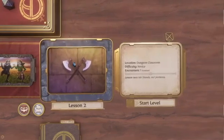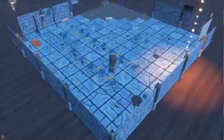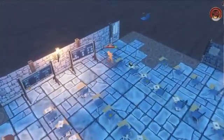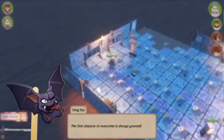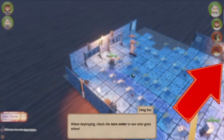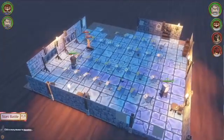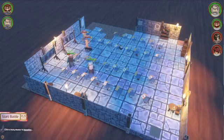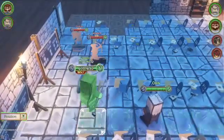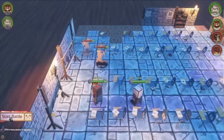Mo' friends, mo' problems. Goblin and a kobold. First obstacle to overcome is always yourself. When deploying, check the turn order to see who goes when. My dear wizard goes first. Place him here facing this way — yes, this is fine for him. I'm going to start battle.